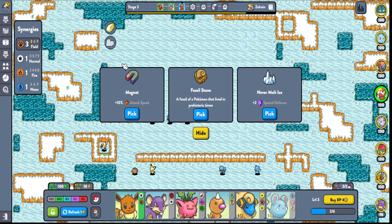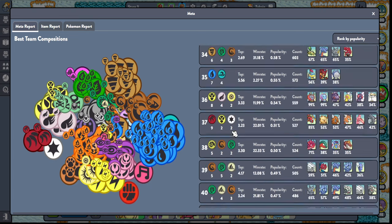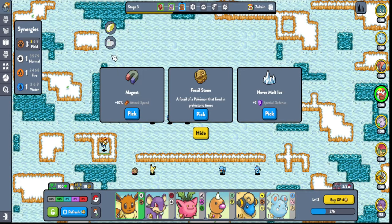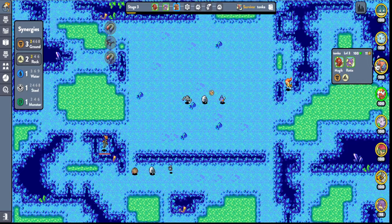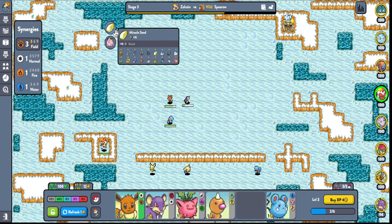I don't know how good Field is but I want to try it. It doesn't look like it's good anymore — it used to be nasty. I guess I could just go for a Poké Doll for now and figure it out. Thanks to the comments, I learned that if you hover over someone's avatar you can see how much gold they have, which is very useful — otherwise it would have taken me much longer to figure out.